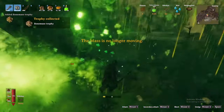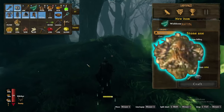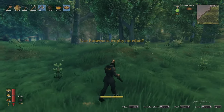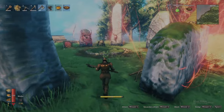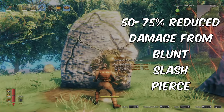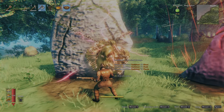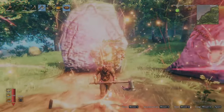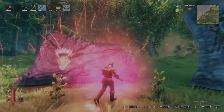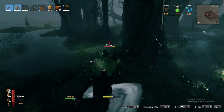Once defeated, Bonemass will drop the wishbone and Bonemass's trophy. His trophy is the third broken item provided by the swamp, as when attached to his corresponding sacrificial stone, it unlocks his forsaken power. This forsaken power gives you and nearby players 50-75% reduced damage from blunt, slash, and pierce damage for 5 minutes. Damage reduction is absolutely busted and is my go-to forsaken power, even deep into the mistlands. For this reason, I think it's completely broken.